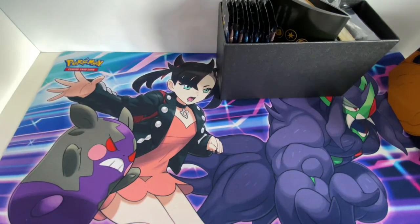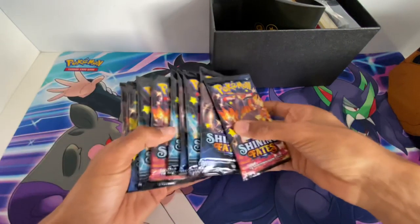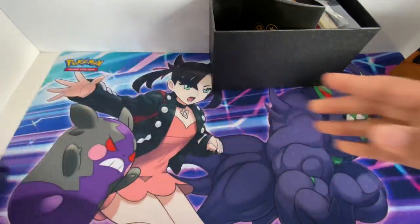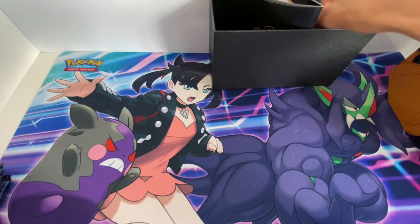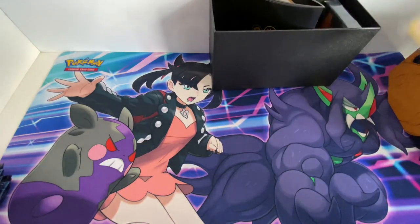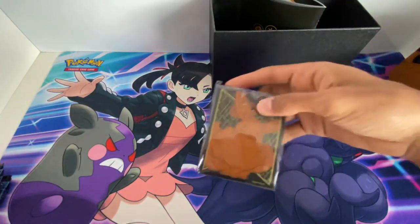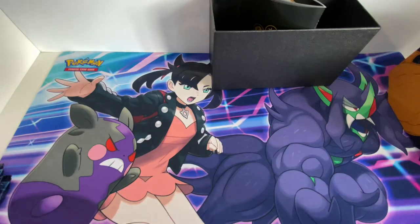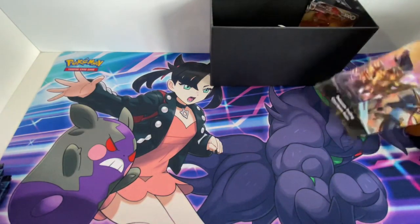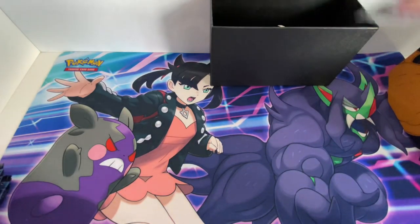Now onto this - take that out. Yep, so ten booster packs, put that aside, and here's the code card, and there's energies and the card sleeves of Eevee VMAX - really nice artwork.